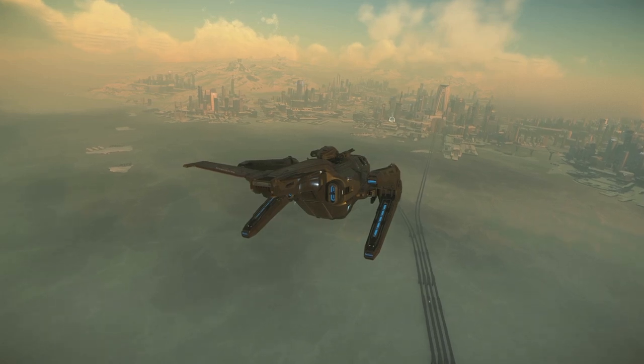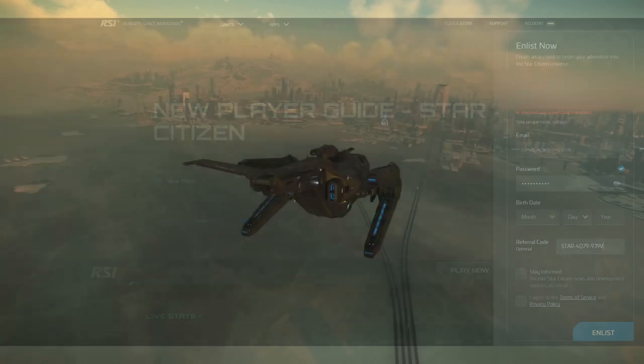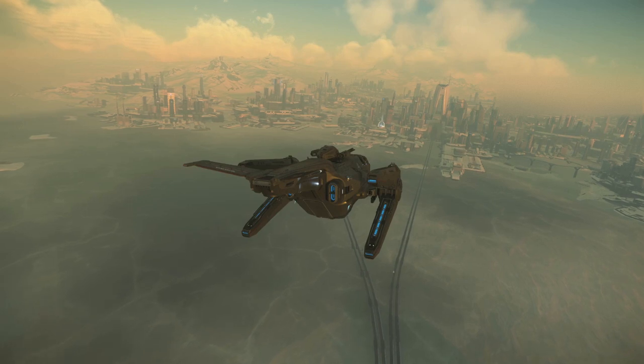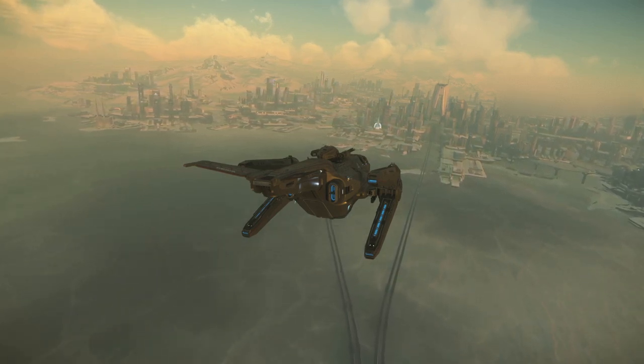If you haven't done so already, the first thing you will want to do is make an account on the RSI website. Use the referral code in the video description to get 5,000 extra starting credits when creating your account. You can also feel free to join my Discord server, where many people are happy to help new players get into the game. That link can also be found in the video description.